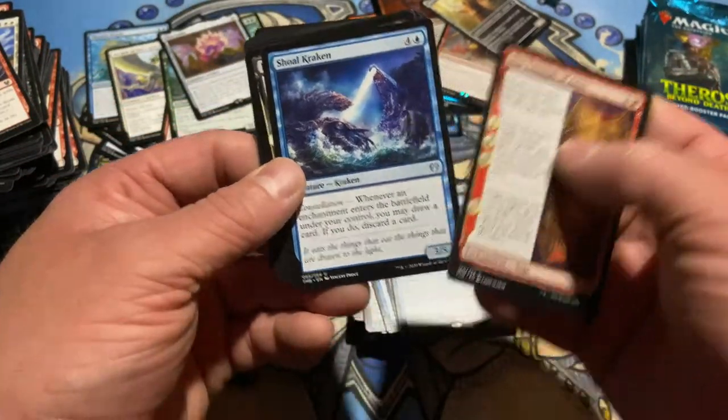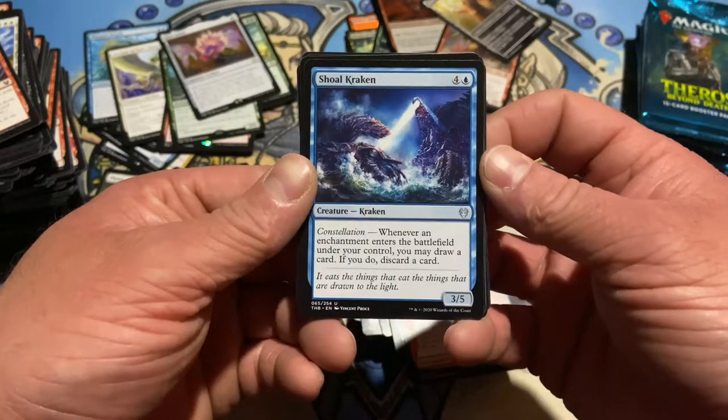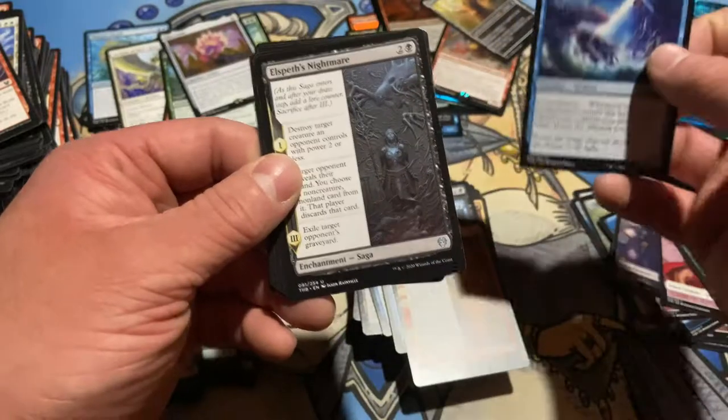Triumph — we know what you do. Kraken — krakens are fun. Whenever an enchantment enters the battlefield under your control, you may draw a card; if you do, discard a card. Hmm, okay.